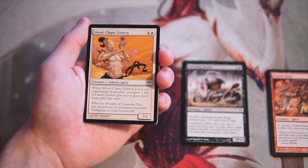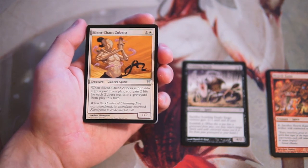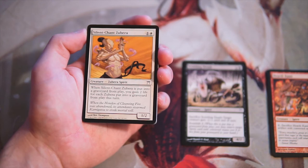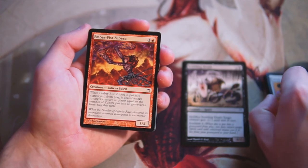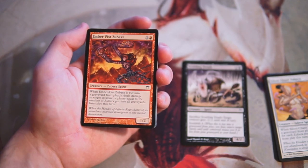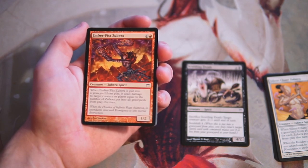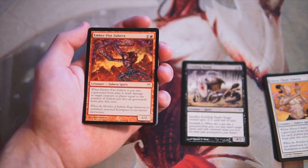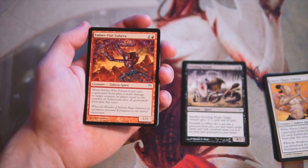Silent Chant Zubara is a 1/2 for one and a white. When it's put into the graveyard from play, you gain two life for each Zubara put into a graveyard this turn. Not a very exciting card — I don't like life gain in general, especially when it's this specific. Ember Fist Zubara is a 1/2 for one and a red. When it's put into a graveyard from play, it deals damage equal to the number of Zubaras put into all graveyards this turn. It's better than the other since it deals incidental damage, but it's still just a 1/2 for two and not very good.